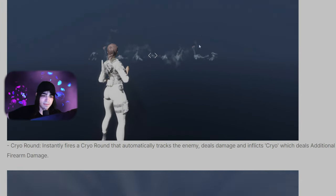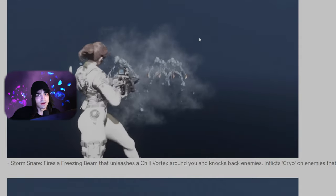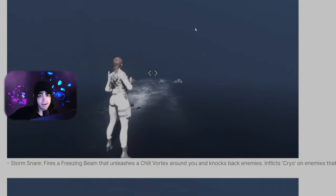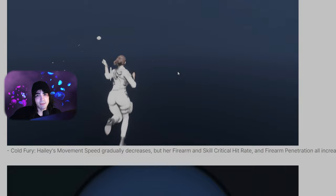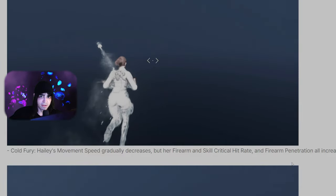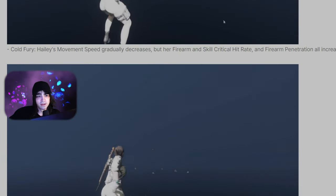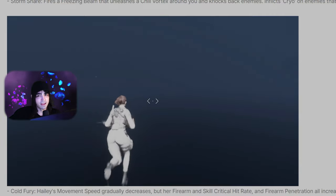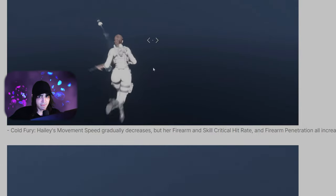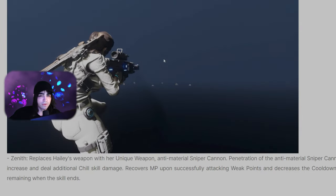Her kit looks pretty exciting overall. She has decent mobbing — that was all nine enemies in the training area. Her second skill isn't really doing much for me unless we end up with harder enemies where the knockback actually matters. Cold Fury is going to be something you pop right when you get into an interceptor fight to build up crit rate, then pop your ultimate, then go back to using your gun. How the build-up works is also going to be important — if every time Cold Fury resets you have to rebuild the stacks, even with low cooldown, that could cost her a lot of sustained damage. Hopefully the burst damage from Zenith makes up for it.